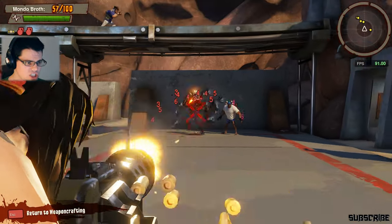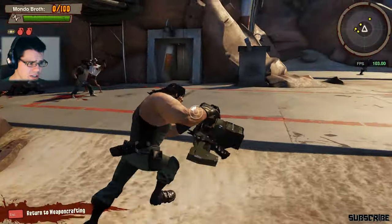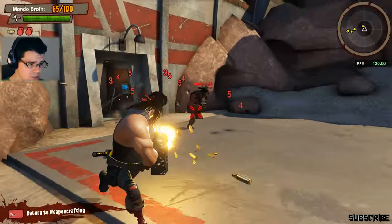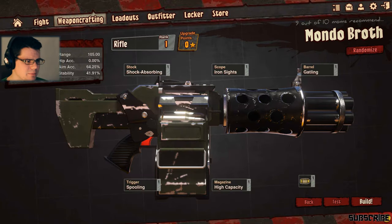Let's see how good we are from the hip, because that's where things are gonna be going crazy. He's just jumping in my face - that's gonna be effective. Let's see what else we can throw on this thing that might be a little bit better.